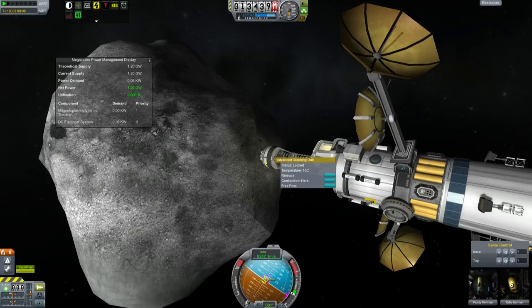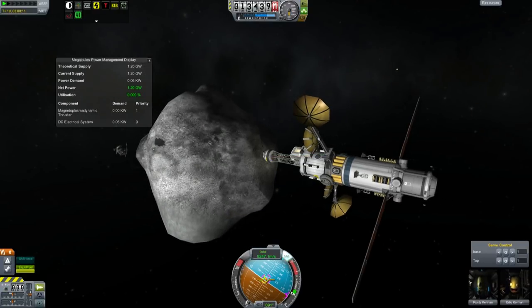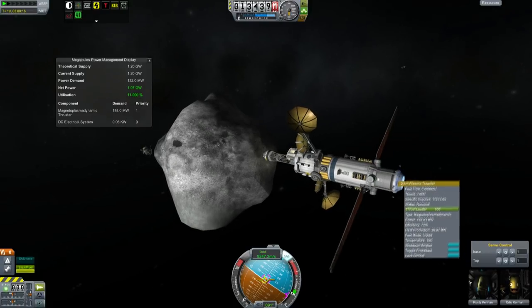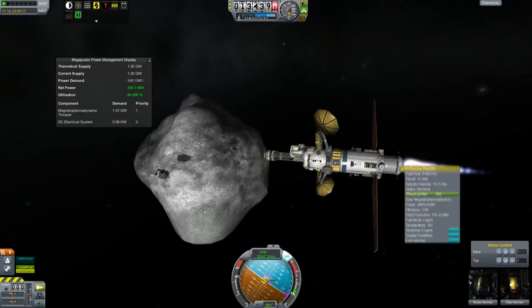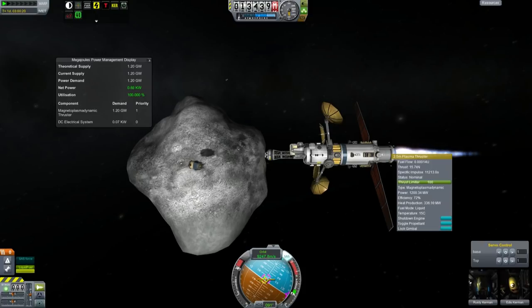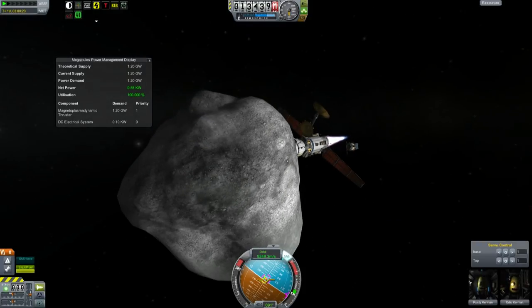We have 1.2 gigawatts of power. Let's start moving this spacecraft and asteroid. Make sure we are in liquid propulsion mode — we don't want to use all our RCS. Starting to accelerate. That little space probe that couldn't do its job is going to be left on this orbit, because this orbit is going to bring it into an encounter with the planet Kerbin.